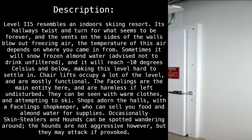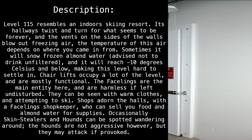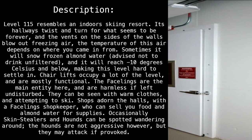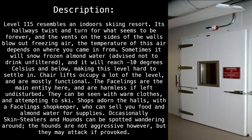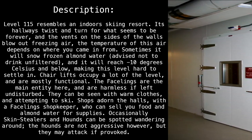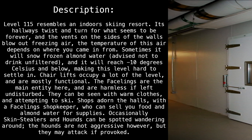Level 115 resembles an indoors skiing resort. Its halls twist and turn for what seems to be forever, and the vents on the sides of the walls blow out freezing air. The temperature depends on where you came in from. Sometimes it will snow frozen almond water — advised not to drink unfiltered — and it will reach minus 10 degrees Celsius and below, making this level hard to settle in. Chairlifts occupy a lot of the level and are mostly functional.